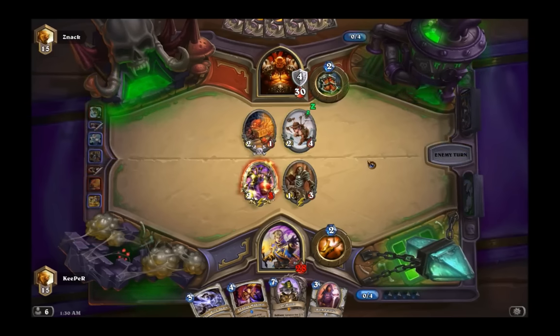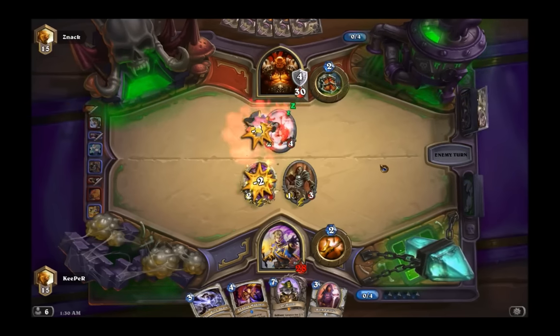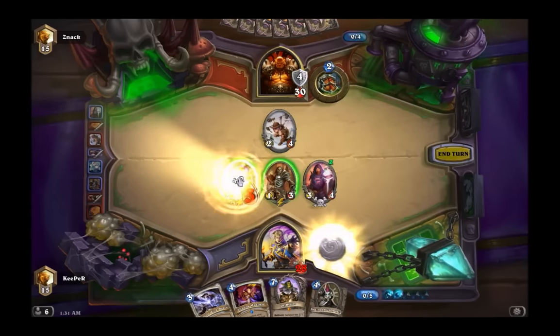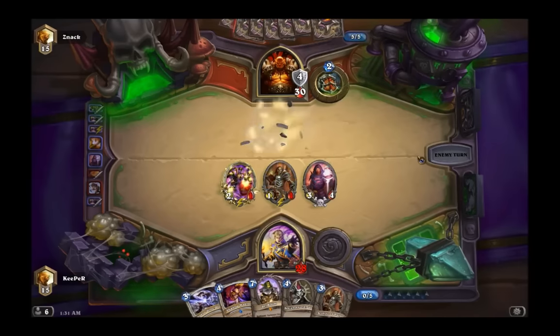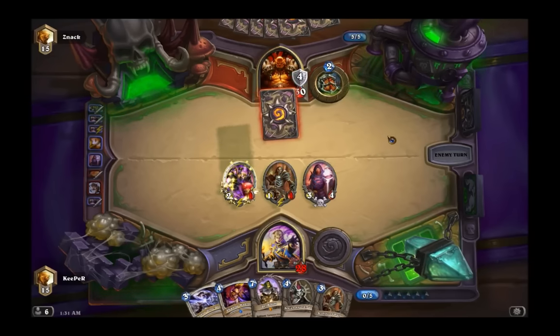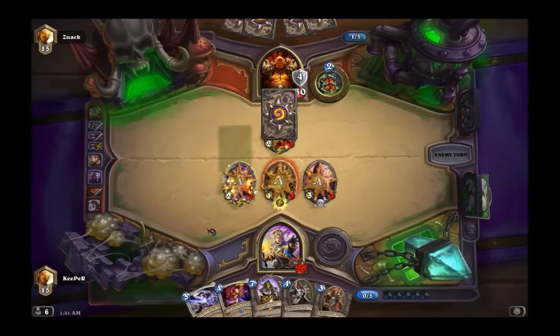It allows you to get crazy board control. If your opponent has few cards on the board that don't do three or more damage, this card pretty much clears their entire board and fills up your entire board. You can trade in, and as long as one of your Grim Patrons doesn't die, it creates another one.